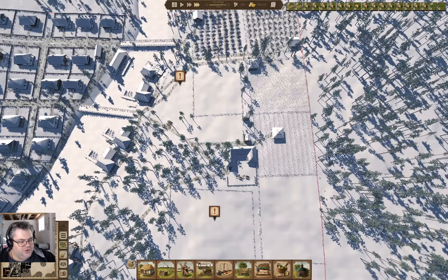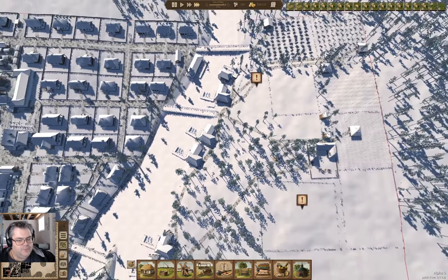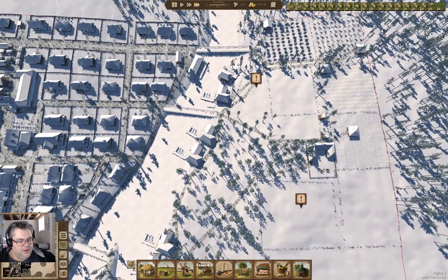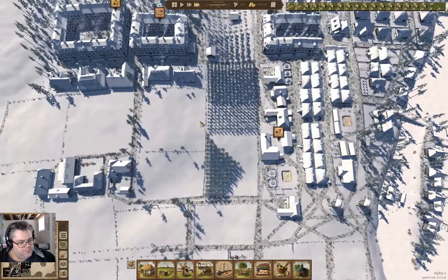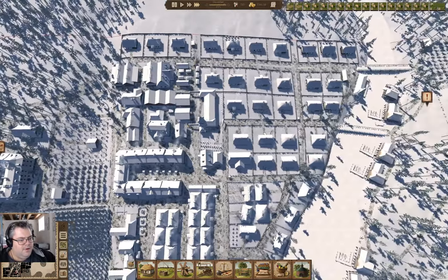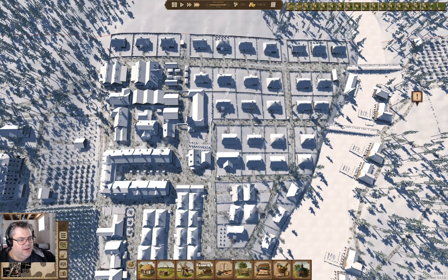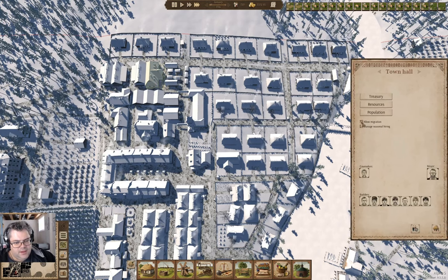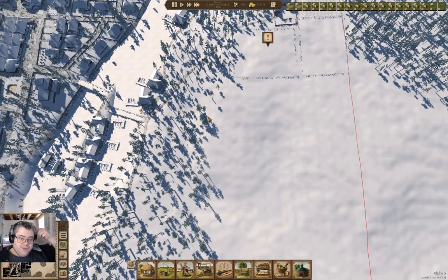We're busy felling trees to make the fields over here. I want to get the farming operation online and the houses built — that's going to take a minute. Now that we've got 720 souls, I'm going to turn off in-migration. I think the population is high enough to be self-sustaining.